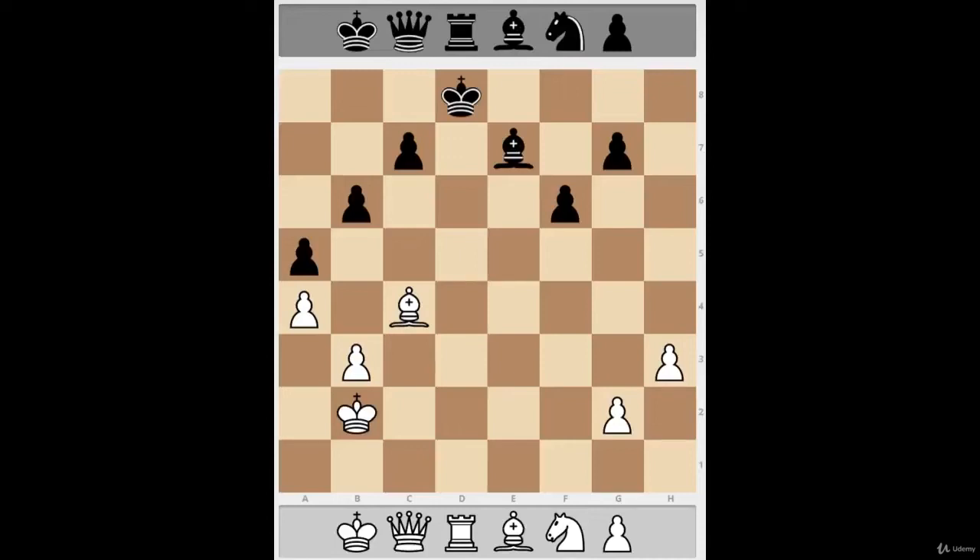I want to talk about opposite color bishop endgames in chess. They're notoriously known for being usually drawn. That's not always the case — if you have two extra pawns there are good winning chances in most positions. But if it's just one extra pawn or equal material, and there's nothing else on the board but the opposite color bishops, then it's probably a draw. It's a safe bet that black can't win even with an extra pawn.